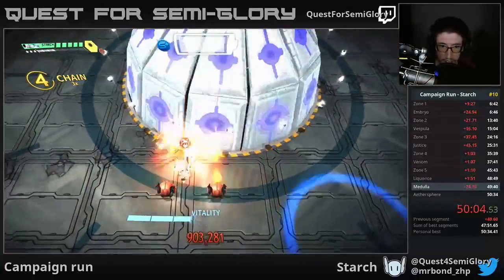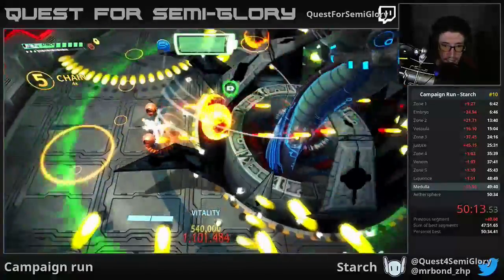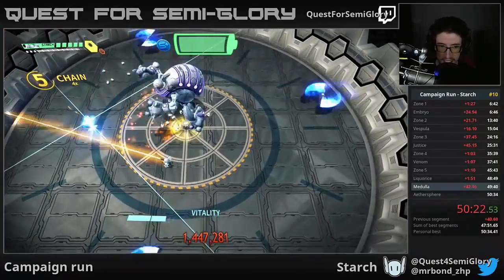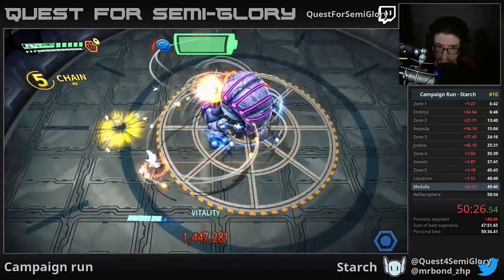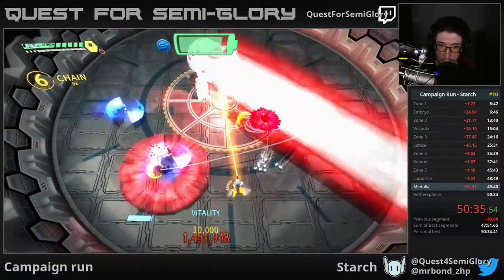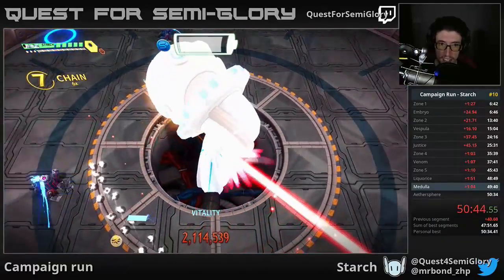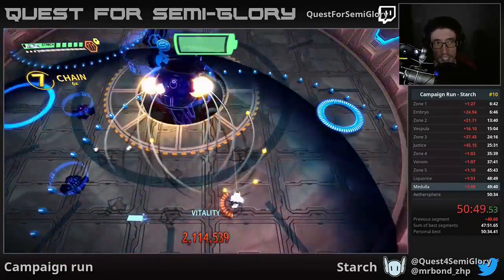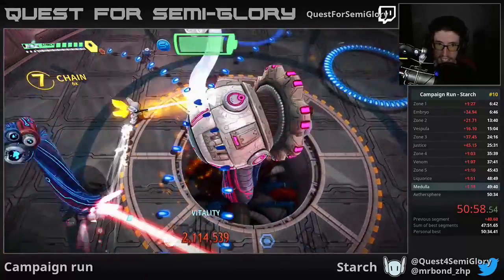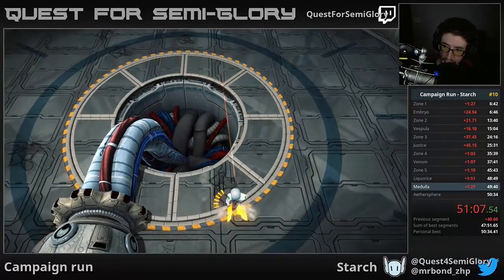Another circular bullet phase — this time with pretty much instant-kill bullets flying at you, so bullet-dodging skills will pay off. Did a safety flip there — gonna wait for a shutdown, flip in using iframes to get the item, and then the shutdown gives me even more iframes. Letting the red laser do some damage for me — super good. That should be a shutdown. A pretty good Medulla fight actually — gaining a little bit of time.